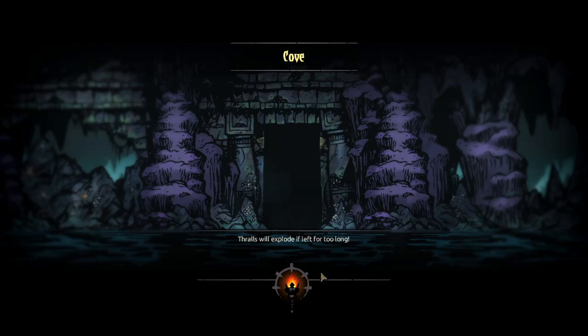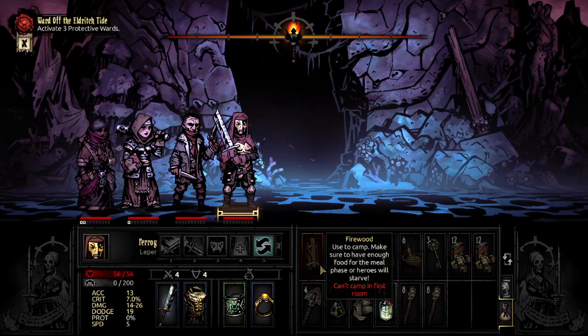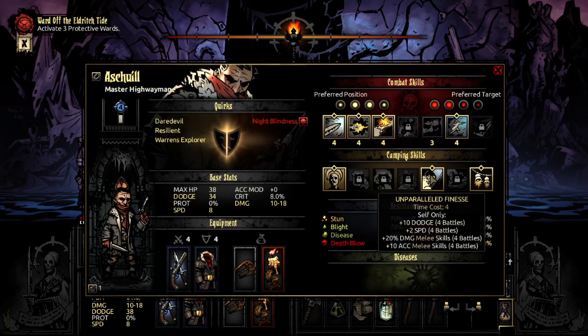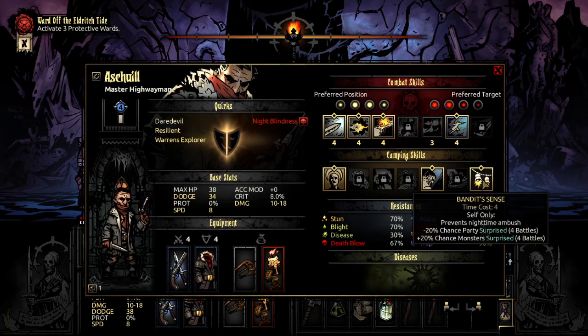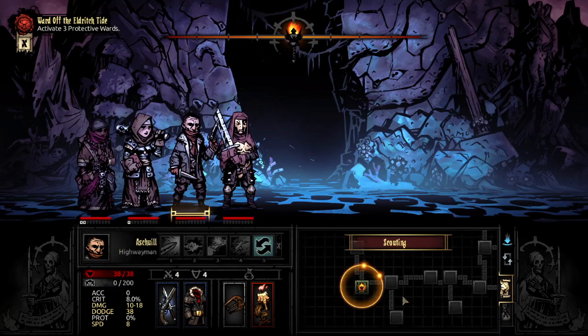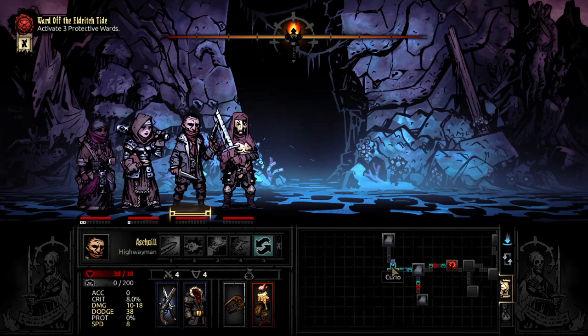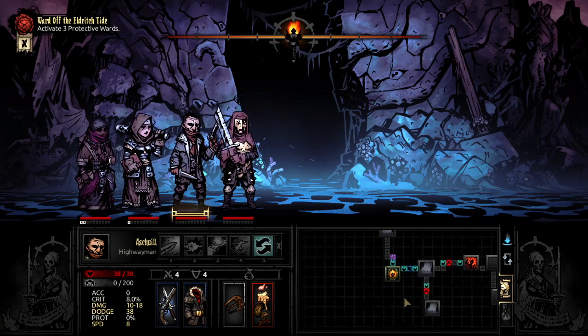I didn't bother to check if any of my characters have a way of preventing Nighttime Ambush — probably should have done that before I went in here. We have Bandit Sense; that's the most important thing. We got a Scout — neat! So that's just a regular Curio, and another regular Curio. There's a quest location right there — that's great. And another Curio.